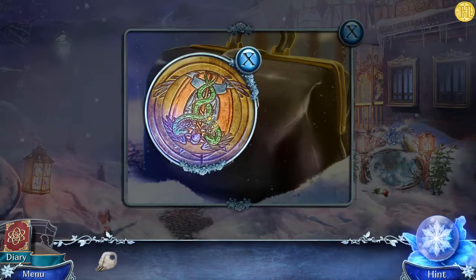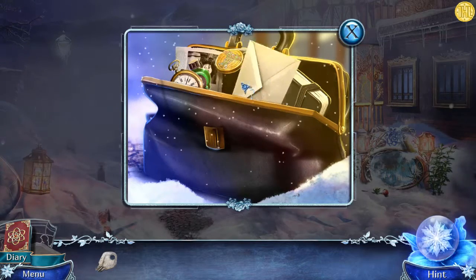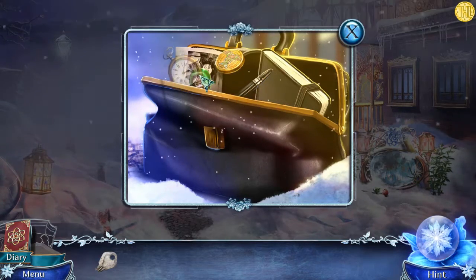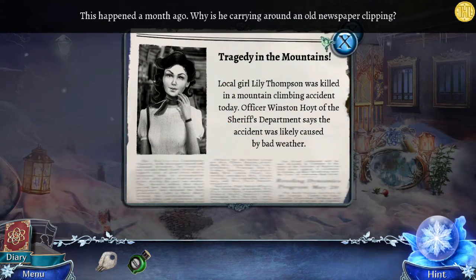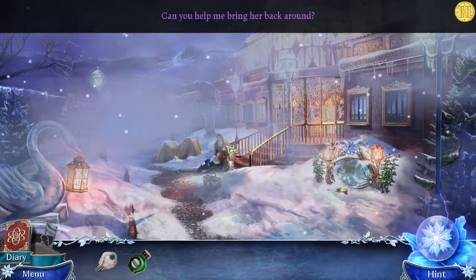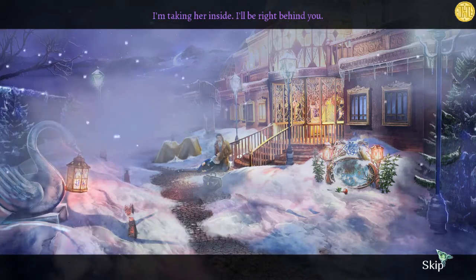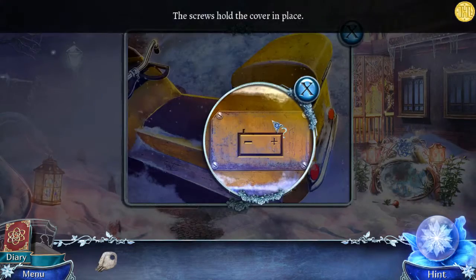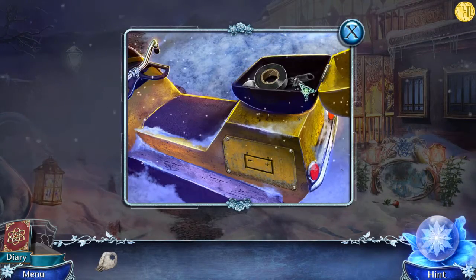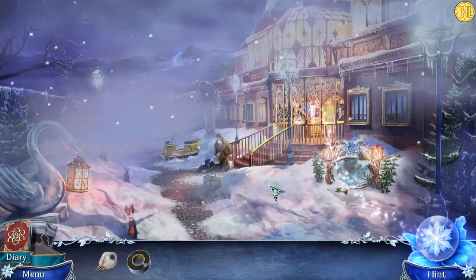This puzzle is pretty easy - you just spin it a few times and it opens. Move the gloves, move the flower, move the watch - and there we go, there's the salts. You just throw the salts over her and that should do the trick. She's coming to. I'm taking her inside, I'll be right behind you. Into the moped - you want to go into the compartment on the back end and get the duct tape. That's it, then you're free to go inside the hotel.